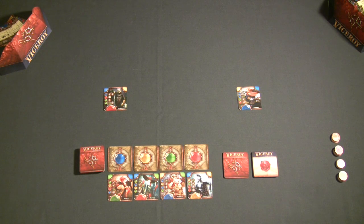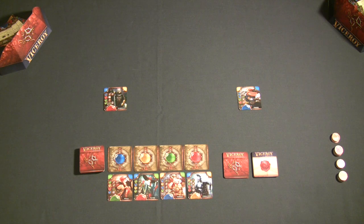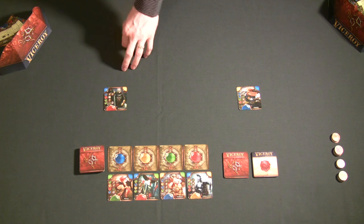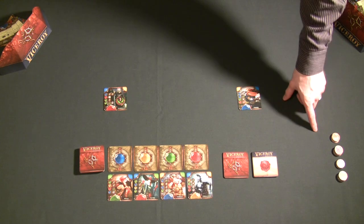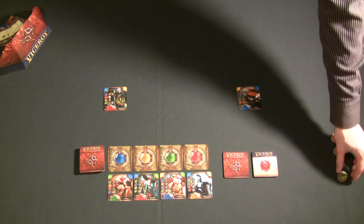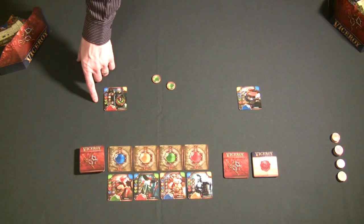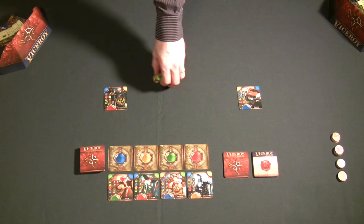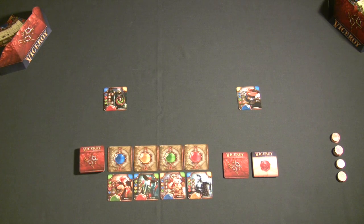Each player looks at their hand of five cards and picks one character card to play face down to start their pyramid. This character card is played for free, but each player gets the benefit of playing it as a level one character immediately. For example, if this player played the swordsman, they instantly get two victory points and get to pick two gems from the gem pile to add to their treasury.